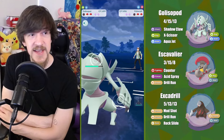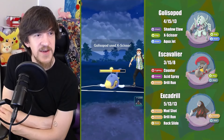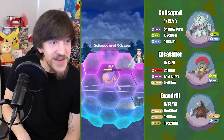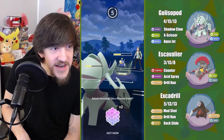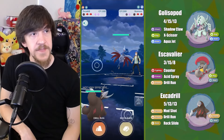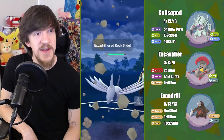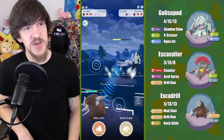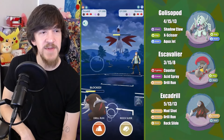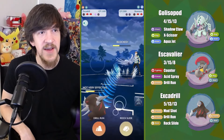Next battle, Lanturn lead — that may have been a water gun variant. In comes Poliwrath, throw a Drill Run. I think initially I switched because I thought it might be Water Gun Lanturn. Then I was thinking it might actually be Spark — which honestly Glissapod can still kind of stay in for. Let me verify... I can't tell, it's moving way too fast. Actually that might be Spark. Regardless, this is how I would play it. If it was Water Gun, it's not as scary to Glissapod, that's for sure.